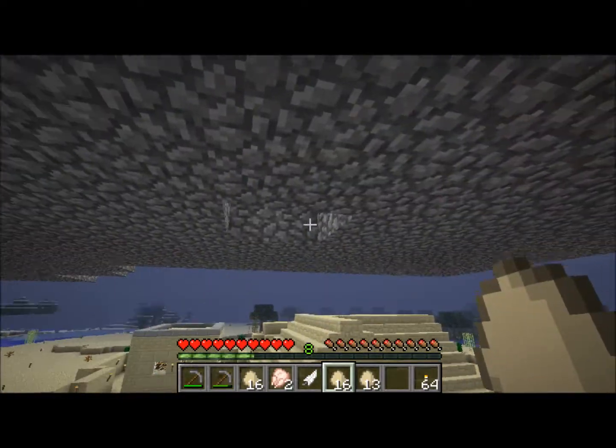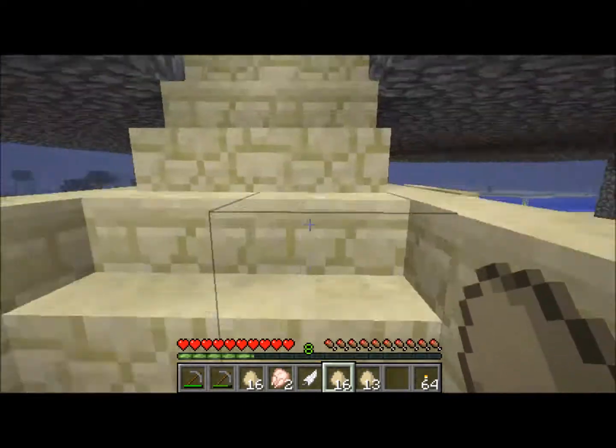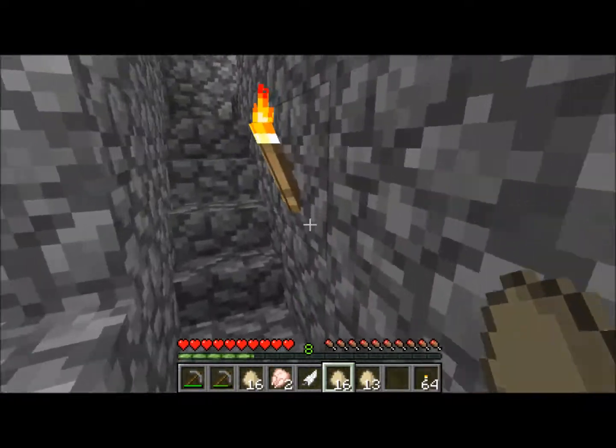There's a hole in the ground which you can drop straight down into my water fountain, which is kind of fun. Basically it was just there so I thought it'd be kind of cool. I'm gonna do a bunch of offshoots kind of similar to this.